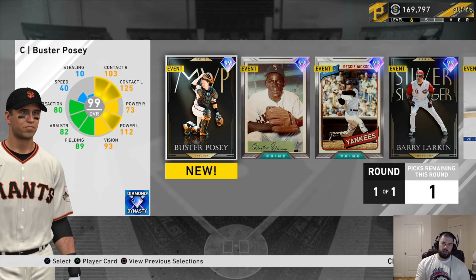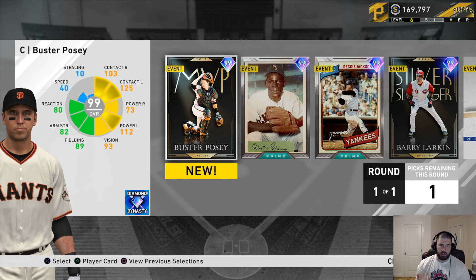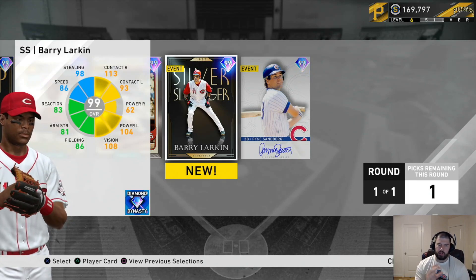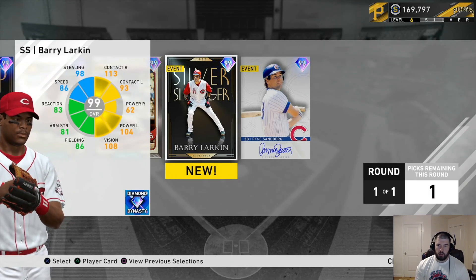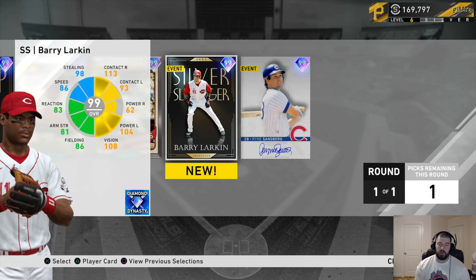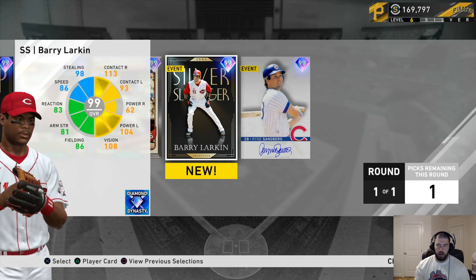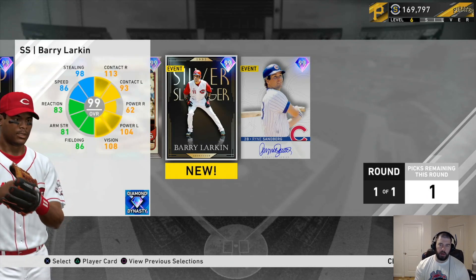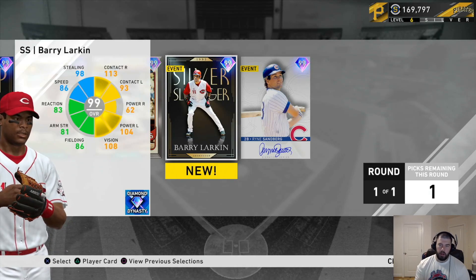Now that we've reviewed all five cards, here are my suggestions based on your team's needs when you get the Silver One pack. First, Barry Larkin should not be picked here — there are better shortstop options. For example, Francisco Lindor is a switch hitter, or on a budget look at Alberto Mondesi — he's ridiculously fast, fields everything, and hits way above his stats. There are also other packs where you can pick Mondesi's Player of the Month card, which is a better option than Larkin at this point. Larkin might be worth picking in the Gold One or Diamond One pack depending on your team, but not here.